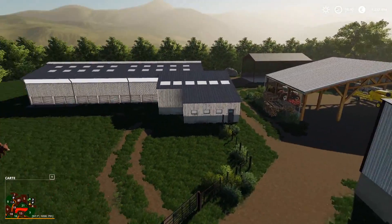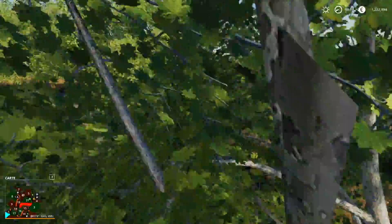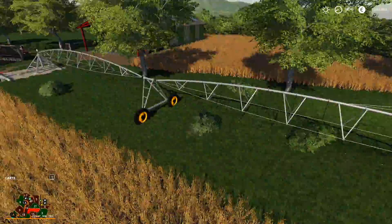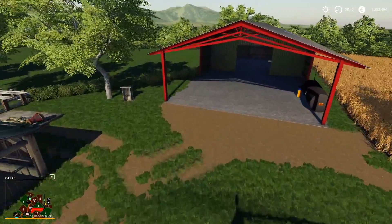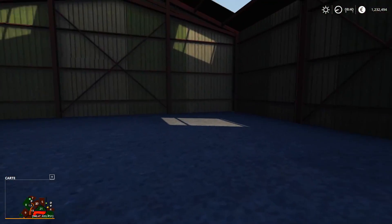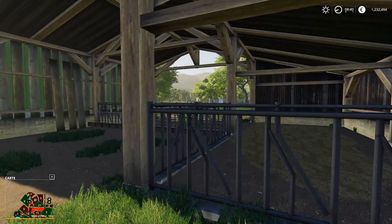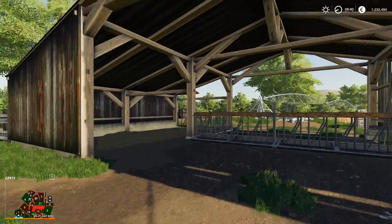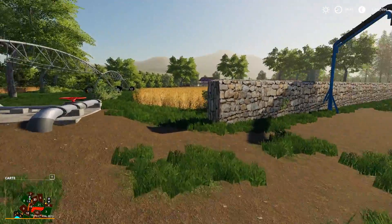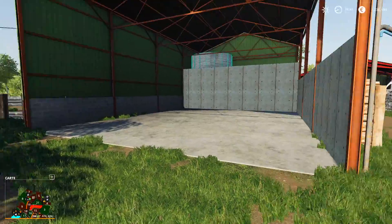Je vous conseille vraiment cette map si vous voulez des petites maps, foncez ! La map La Beugeoise, elle est pour vous les gars. Ici on se retrouve avec le deuxième corps de ferme, avec les cochons. Des bâtiments encore pour faire du stockage de palox, pourquoi pas. Ici le bâtiment des cochons. Par contre, la nourriture est en l'air — c'est bizarre. Bon, je crois que c'est une bêta en plus, donc il y a peut-être quelques petits soucis dessus.